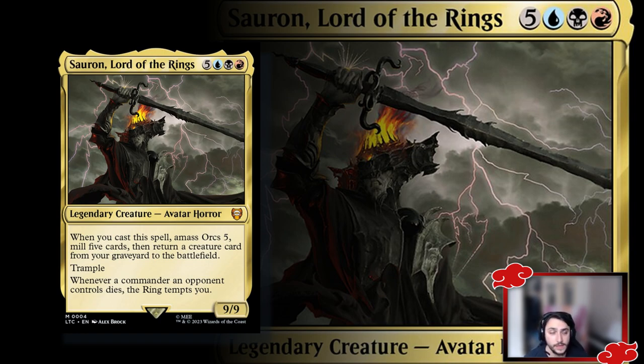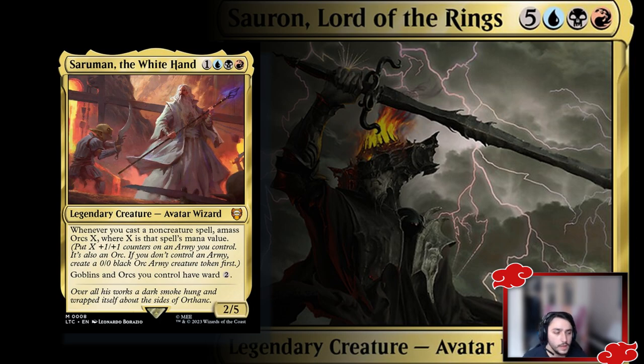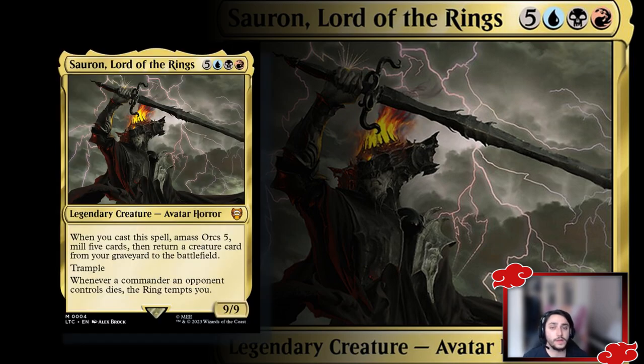He's too expensive to cast as-is. Honestly, I would have gone with Saruman as the commander of the two — there's a Saruman in the deck that's a four-cost and has a lot more synergy with instants, sorceries, and amassing Orcs. But the main idea here is to keep the commander that comes with the pre-con as the core of the deck. So let's stick with Sauron and look at how to build around him.